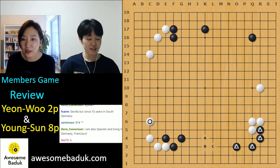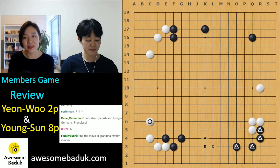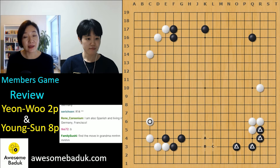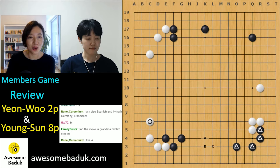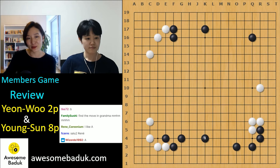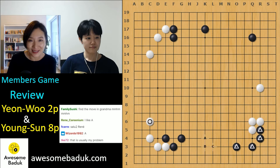Serichen said R14 — yeah, tanooki is a great idea, you're right. But if you choose the lower side, which move is better? B is the game move, but B is too low — you can see that, it's on the third line. That's not a good combination. If you want to play the lower side, I recommend playing higher. That's better — good harmony, low and high.